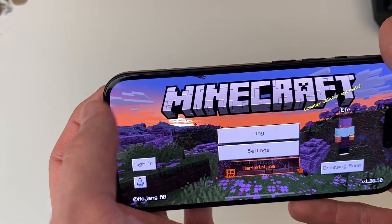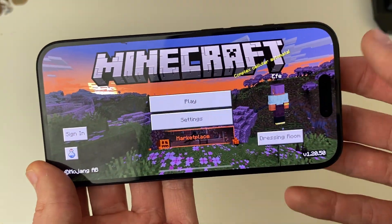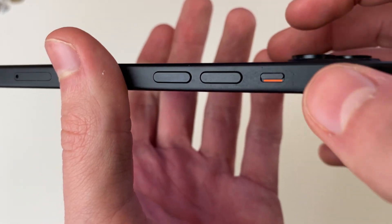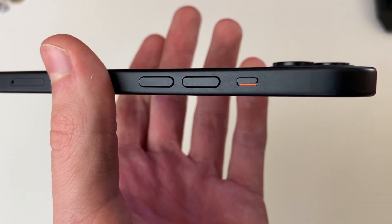To fix this is actually much easier than you probably think. All you need to do is make sure your ringer is set to on. As you can see mine is showing red here, which basically means it's turned off.